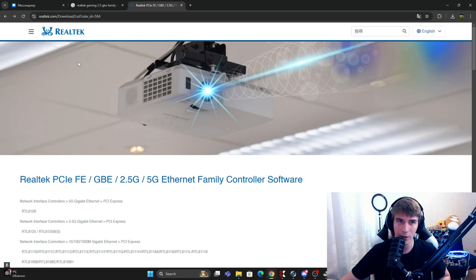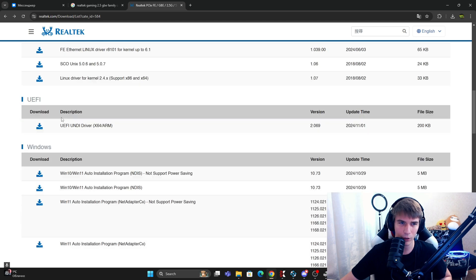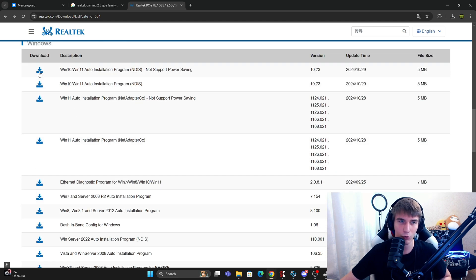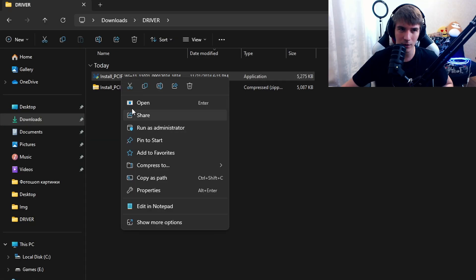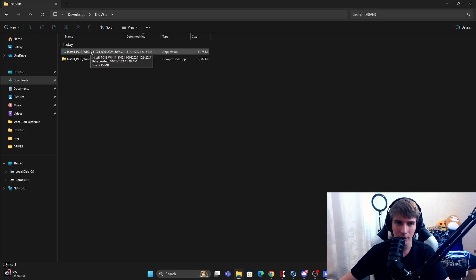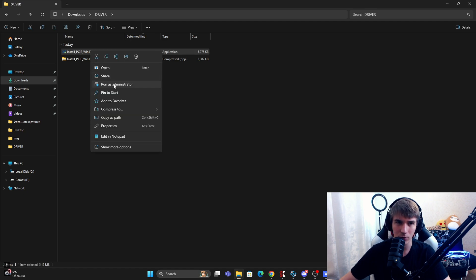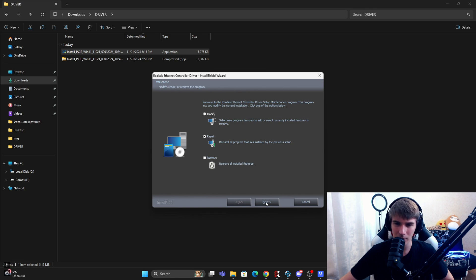Copy or write your adapter name in Google and search for driver download. Then go to the official website — in my case, the Realtek official website. We don't need Linux, we don't need UEFI. Download one of the Windows drivers — I use this one. When the driver is downloaded, right-click, run as administrator, and update your driver. Select Repair and Next, and your driver is updated.